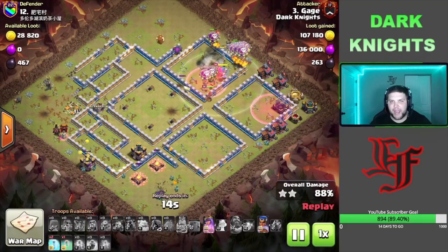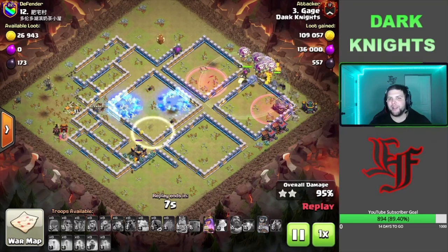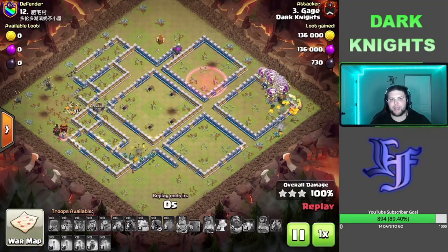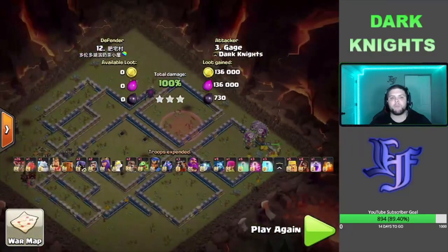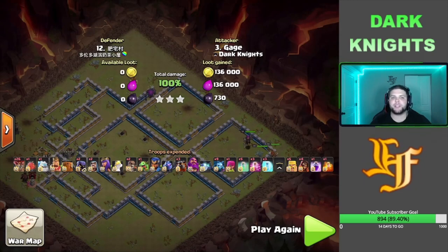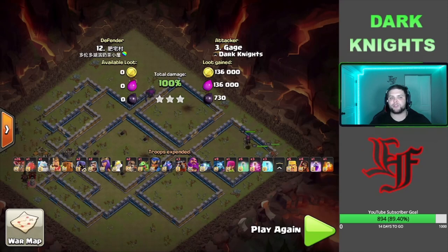Gage just absolutely smashed this base — this was almost all cleanup and we're going to swag these spells and make a little happy face in the middle. Just absolutely destroyed this base. I don't think he lost one Balloon in that attack — that was just absolutely insane. Beautiful plan on that teaser base by Gage. That just shows you how strong Blizzard Lalo is against these teaser bases — it's almost self-explanatory, you can absolutely crush these bases without even trying. Nine times out of ten it almost looks like Lalo cleanup, because your Blizzard and your Sui with the Heroes take out so much before you actually put down the Balloons. It's really hard to do this attack bad on teaser bases.